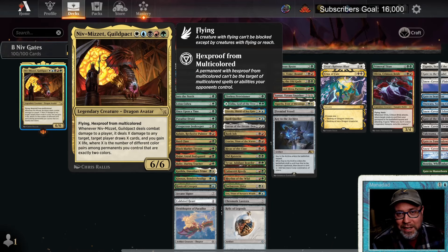You're here to see Niv — let's talk about what we did with Niv. Niv-Mizzet Guild Pact is a 6/6 flying hexproof-from-multicolored legendary dragon avatar. When it deals combat damage to a player, it deals X damage to any target, that player draws X cards, and you gain X life, where X is the number of different color pairs among permanents you control that are exactly two colors. There's another five-color Niv — Niv-Mizzet Reborn — I've done a video on that and that deck is very good.